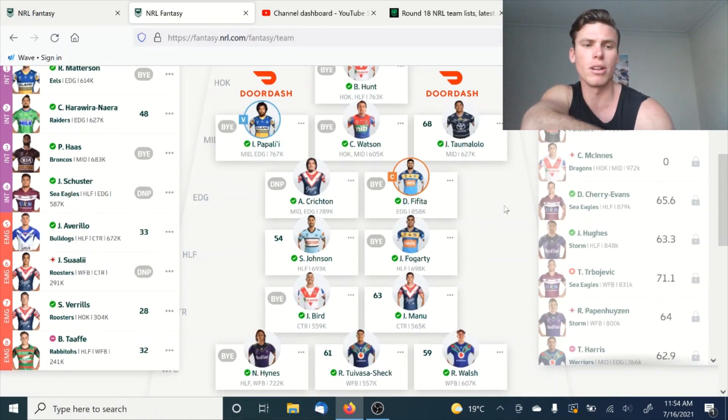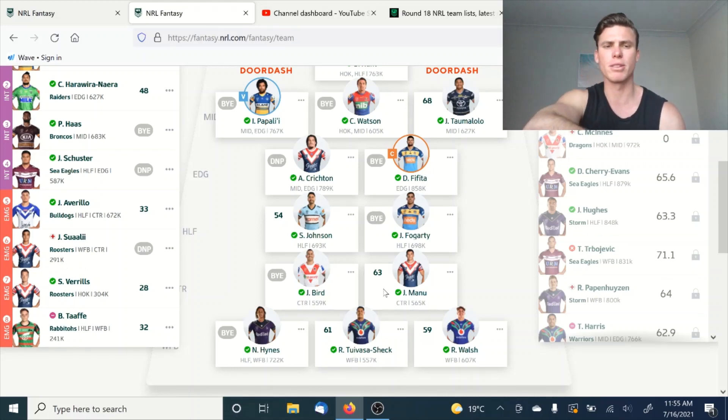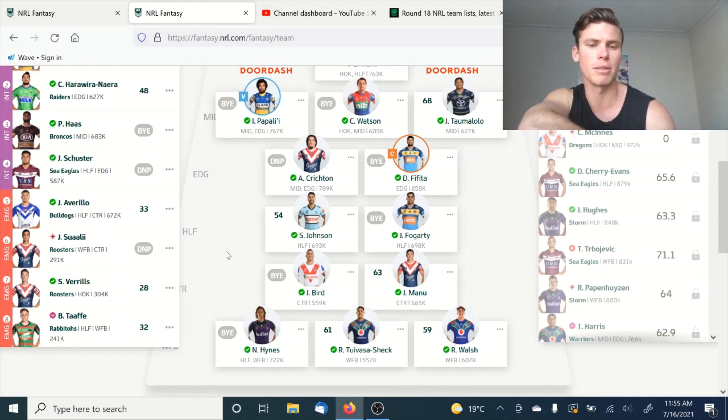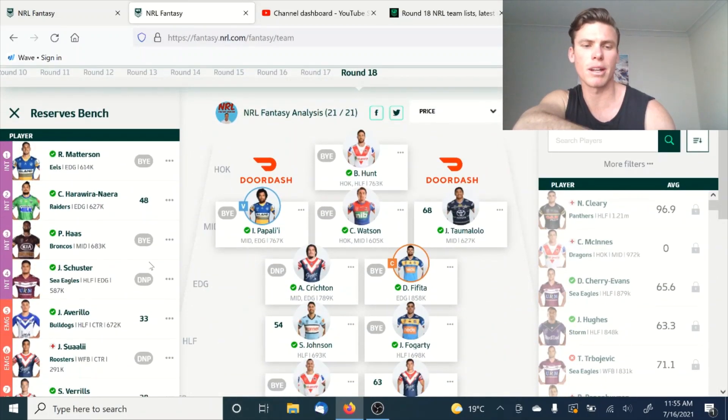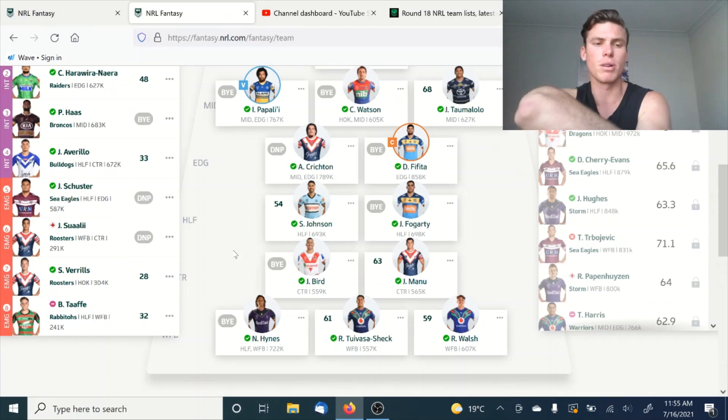So that's the theory with my squad. Ben Hunt, Papali, Watson, Taumalolo at this stage. Crichton, Fafita. Having Fafita as captain, I think, is going to be the smart option this week — him or Papali are your two top picks. Johnson, Foggs, Bird and Manu. I'm probably going to play Manu this week because they play against the Cowboys. In the centre position I think he'll score well against the Cowboys, who are pretty decimated. I've decided to stick Avrilo in the five jersey. Schuster's going to be in my five jersey as well since he plays first — if he plays well I'll use his score, and if not I'll keep Avrilo in the four position.